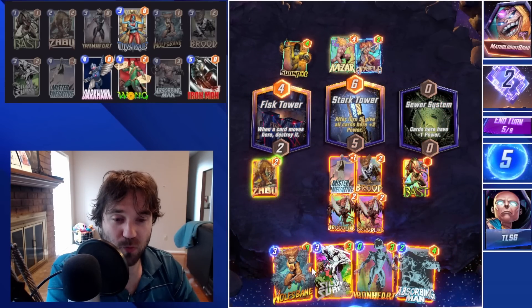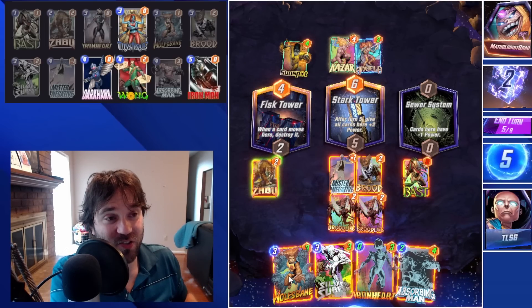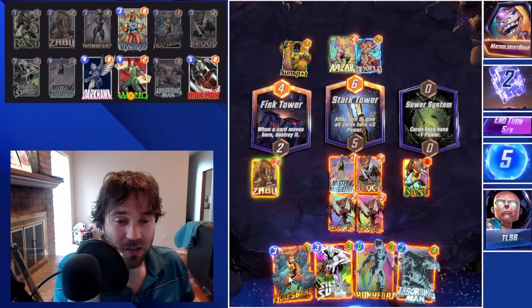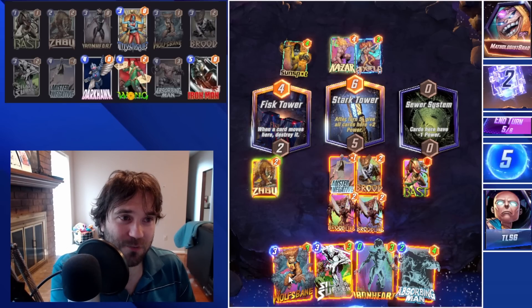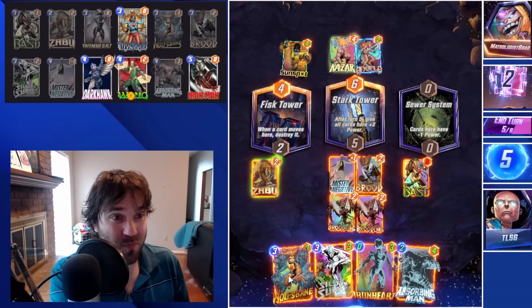If we get Wong we could do Wong and Silver Surfer, or Silver Surfer and Absorbing Man, but not both. Or we could do something kind of cheeky — Iron Heart into Absorbing Man into Wolfsbane. We can push a lot of power to the left, a lot of power across the board. Then we have Silver Surfer, so if we draw Wong we can do Wong and Silver Surfer and buff up three-cost cards in the left and middle.